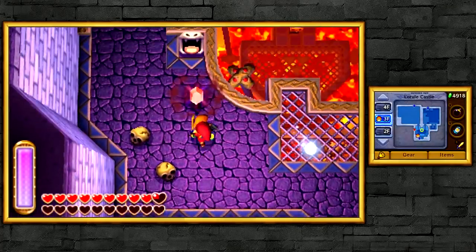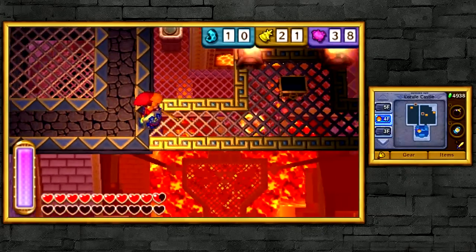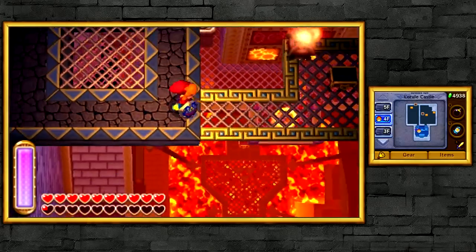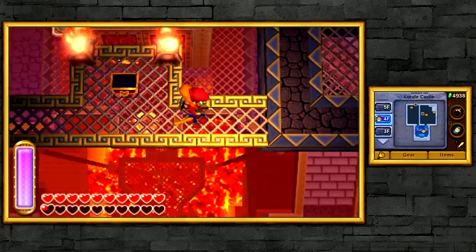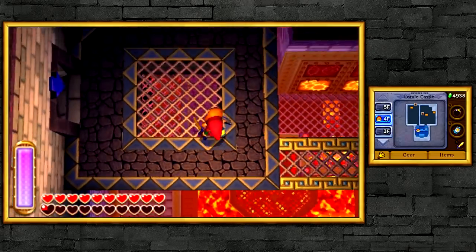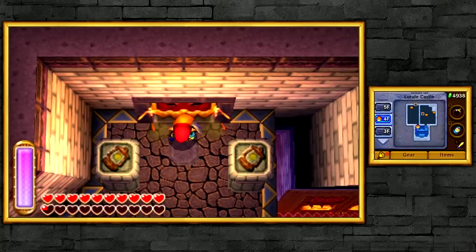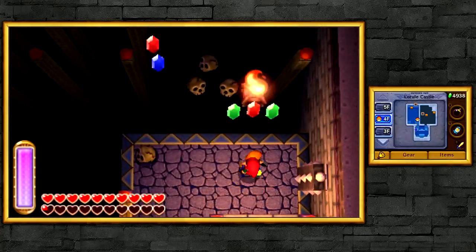That one obviously required bombs, so most likely the other two are going to require different items. They're not picking any specific item — just random ones really. We've used bombs a lot throughout this Let's Play, and the lamp. You'd think the bow would be the last one, but it's actually the hookshot. The hookshot was only used for one palace — the Swamp Palace. Let's go ahead and take on the lamp trial. We have our lamp already, so we're set and ready.